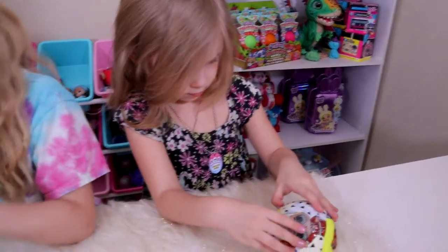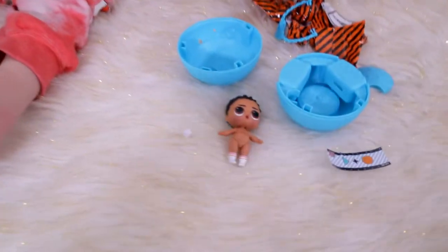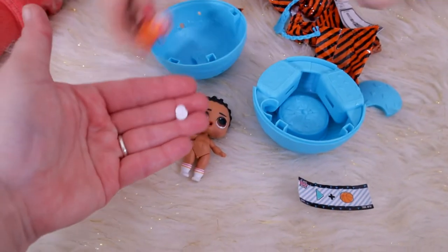Aisley is still going strong over here! Ooh, she has a different color ball — yellow! All the other ones we have are blue. She got a pacifier, a little binky! How cute!